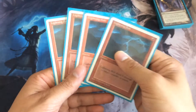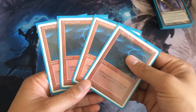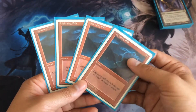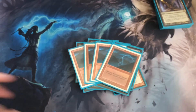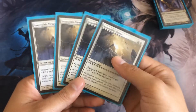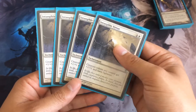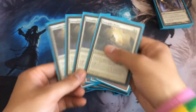We have three Lightning Bolts — just to deal with certain things we don't want to see, and you can also bolt our opponent's face if we need to. Then our next spell is Intangible Virtue, which pumps our token creatures — gives them plus one plus one and Vigilance. This card is bonkers, it's really good.